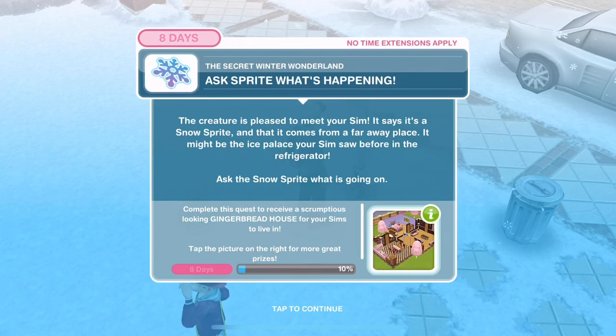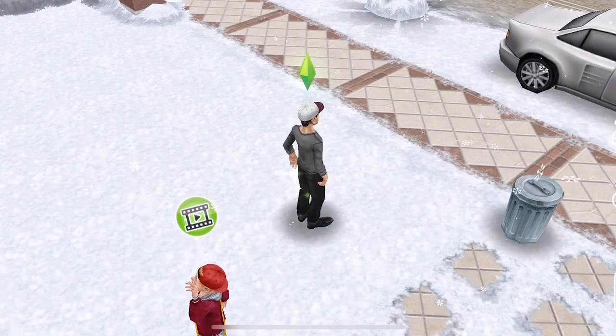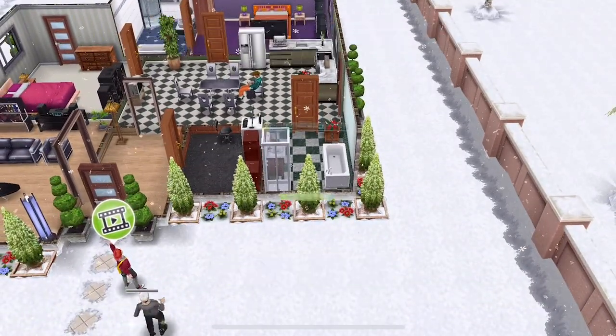Ask Sprite what's happening. The creature is pleased to meet your Sim - it says it's a Snow Sprite and comes from a far away place. It might be the ice palace your Sim saw before in the refrigerator. Ask the Snow Sprite what's going on - 2 hours and 15 minutes.